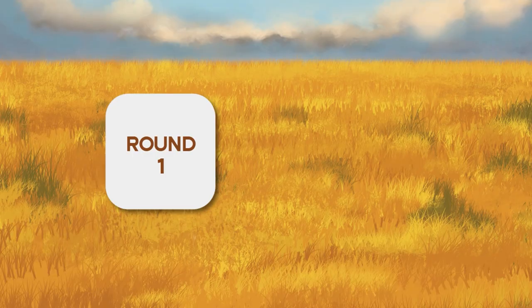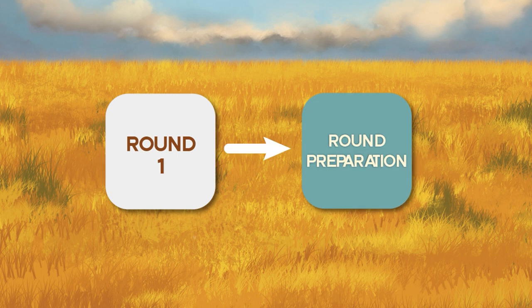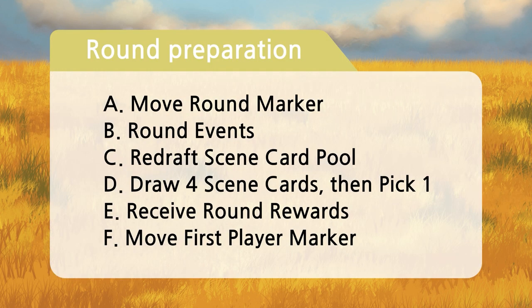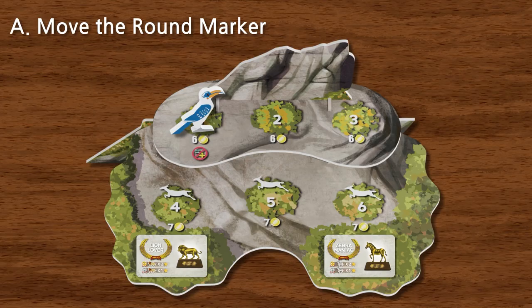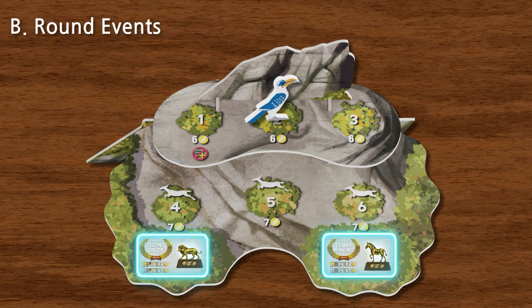Round Preparation. When a round is complete, it is followed by the round preparation phase to prepare each player for a new round, but it's not needed before the first round. Round preparation proceeds in the following order from Steps A to F. Step A asks that the round marker be moved to the next round space. Step B, make sure to check and see if any events need to take place.